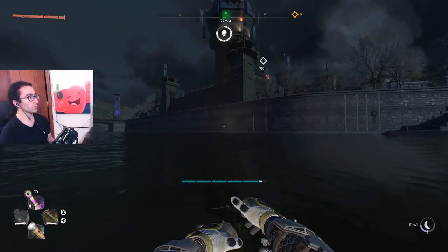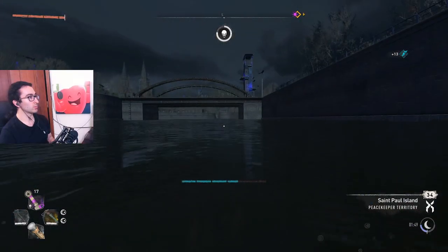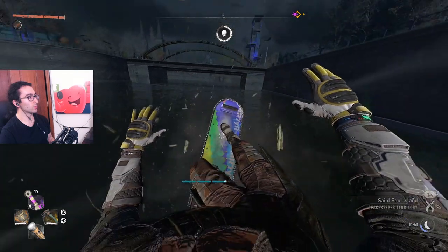You can use your broom to fly off the water, although it's hard to do this every time, so another fast method to leave the water is to open up your hoverboard and then use your broom.